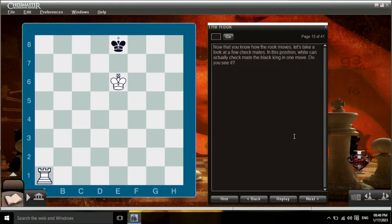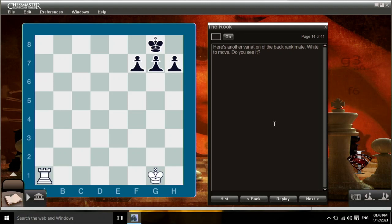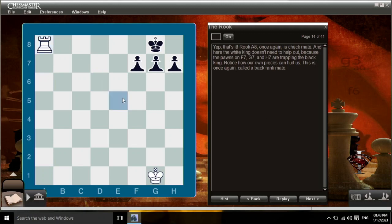Now that you know how the rook moves, let's take a look at a few checkmates. In this position, white can actually checkmate the black king in one move. The black king is trapped on the back rank — the white king guards the d7, e7, and f7 squares, and the white rook mates the king. This is called a back rank mate. Here's another variation: rook a8 is once again checkmate. The white king doesn't need to help out, because the pawns on f7, g7, and h7 are trapping the black king. Notice how our own pieces can hurt us. This is once again called a back rank mate.